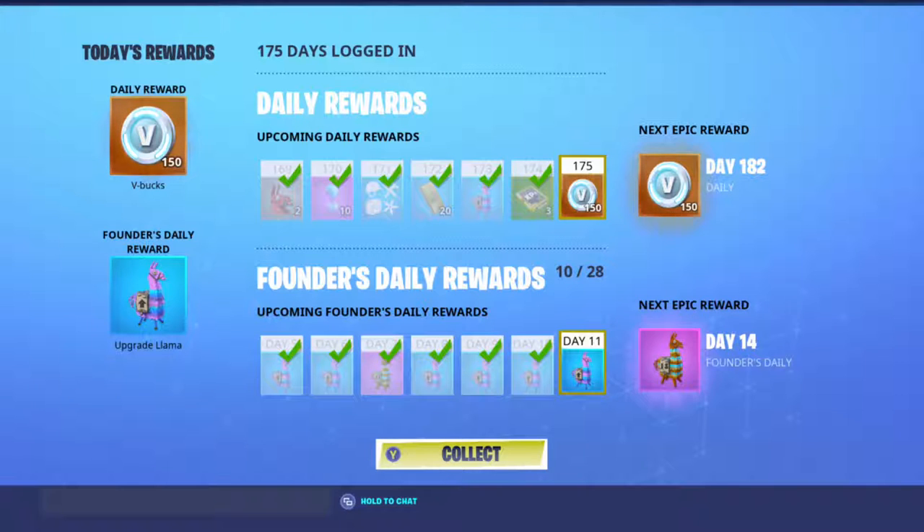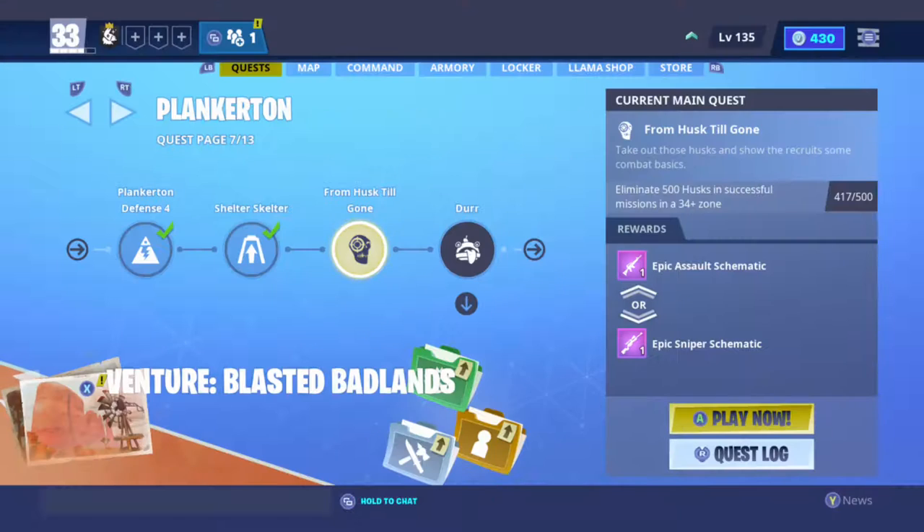I'll probably cut out a little bit of the middle because whenever I leave my app it'll just show a blue Twitch screen. Basically what I'm going to do is click Y to collect, then Y again, and then as fast as possible close the application. Ready — Y, Y.